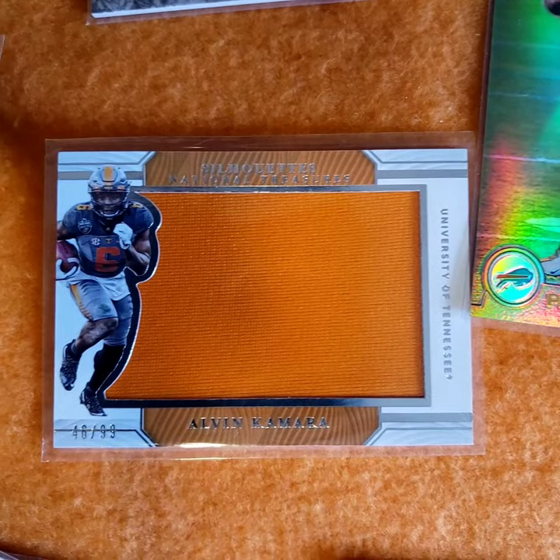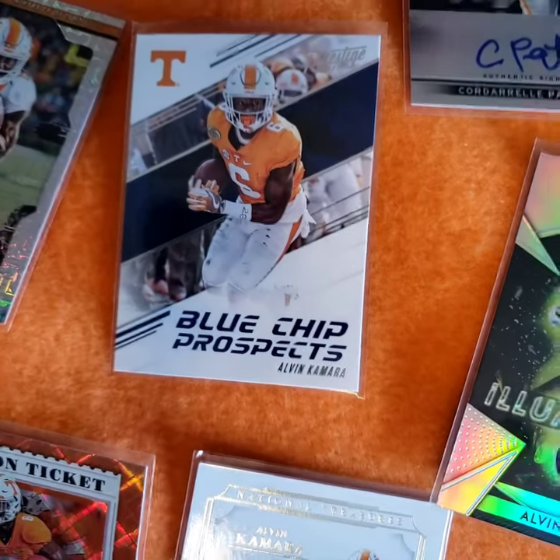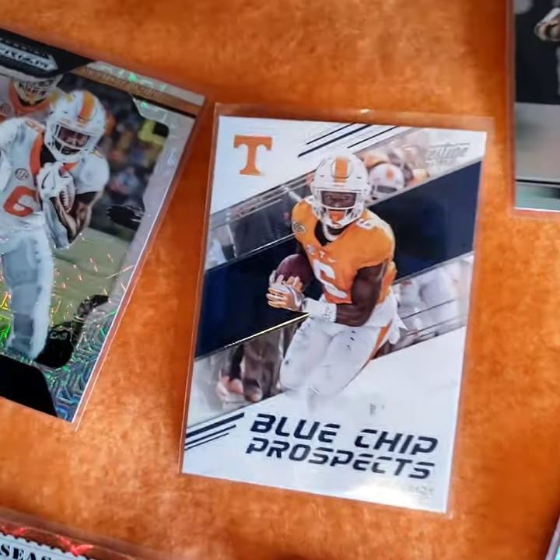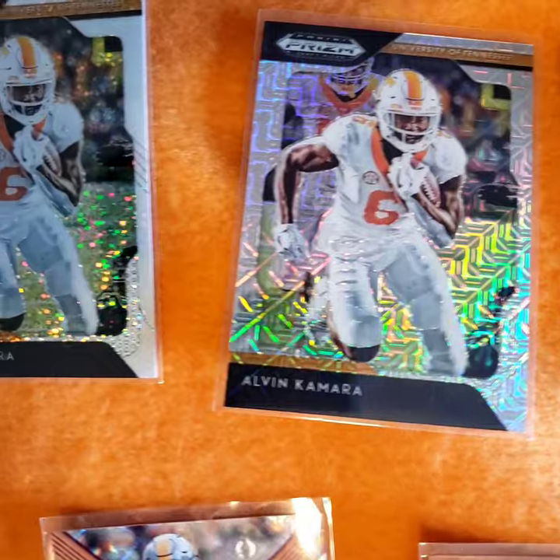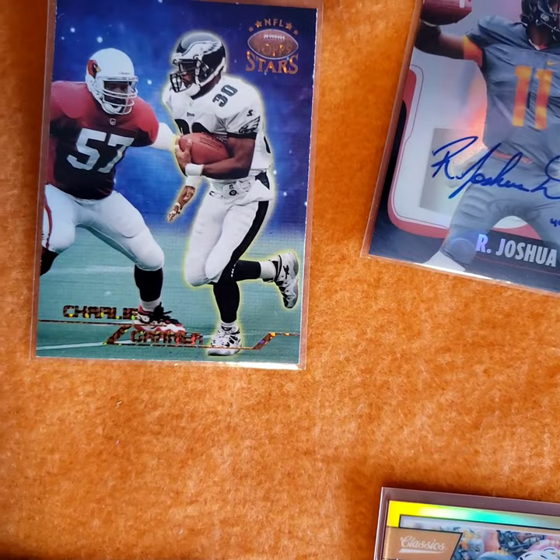You wonder why Kamara didn't play more as a Vol - he backed up a great running back. Did well as a Vol. Alvin Kamara Blue Chip, a couple parallels from the Prism. Josh Dobbs autograph - Top Stars 98 gold, numbered to 99.